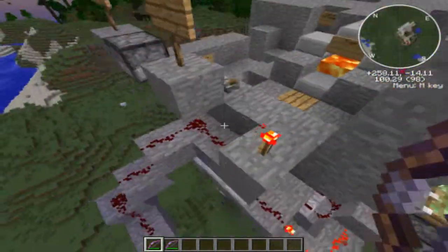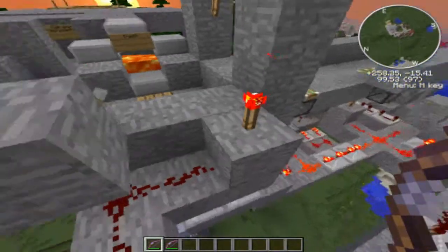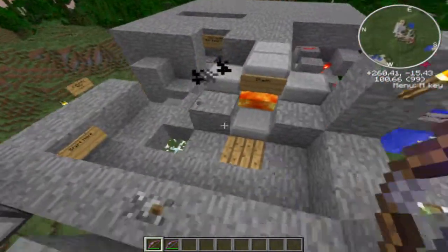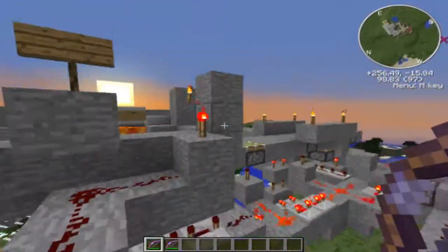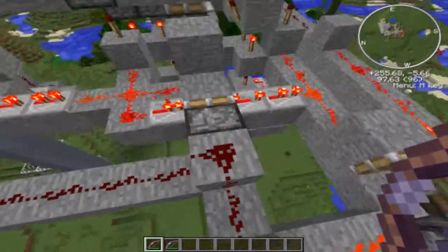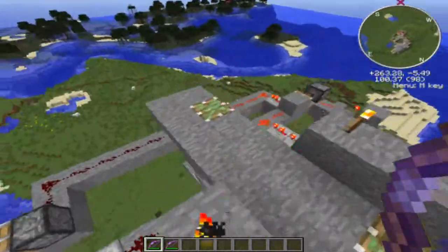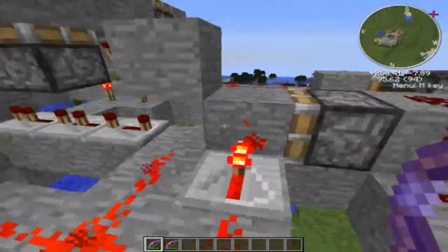We'll start over here from the lever. If the lever is on, it activates and sends power to this block, which sends power to this redstone, which sends power to this block. If you didn't know — if the block that your redstone torch is on is being powered, the redstone torch turns off if there's power running into the block, and it lets you know if it's on or off. This redstone runs down here to some repeaters, and it hits this piston, which determines whether the left pistons or the forward pistons are activated. If you flick the lever, it either pulls it back or pushes it forward.